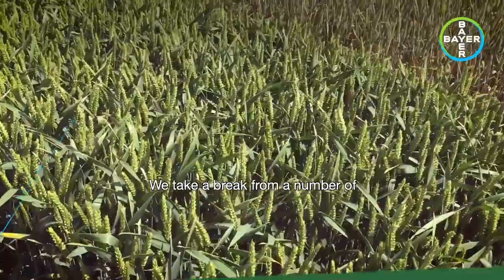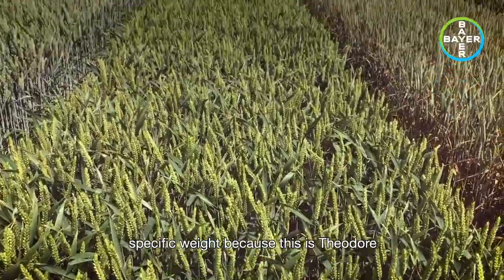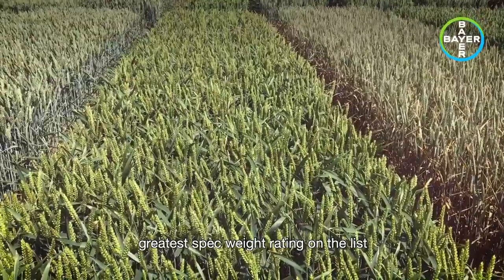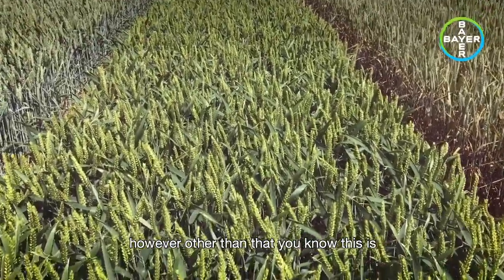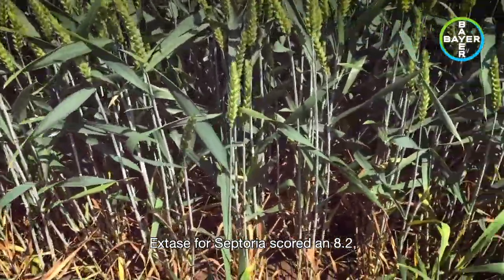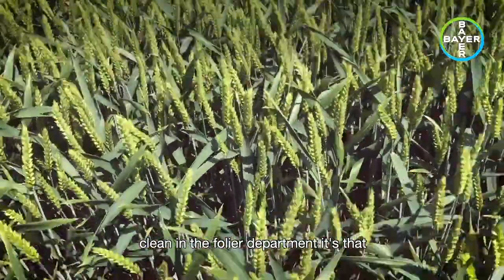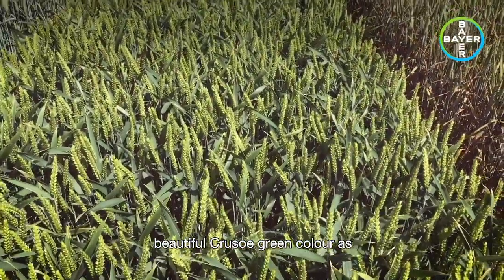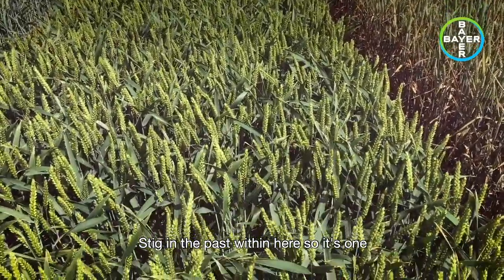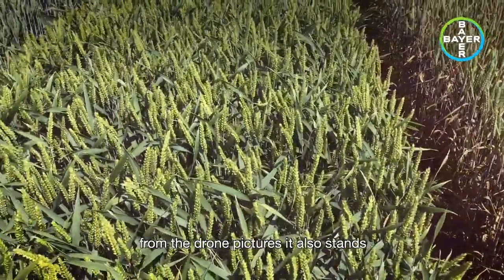We take a break from a number of diseases by looking at this one. Unfortunately, we also take a break from specific weight, because this is Theodore, which does not have the greatest specific weight rating on the list. However, other than that, this is the one thing that outdoes even it stays for septoria score — an 8.2. And you can see why. It's very, very clean in the foliar department. It's that beautiful Crusoe green colour, as we've seen with Shamrock and Stig in the past — one that certainly stands out when walking down the run and certainly stands out from the drone pictures.